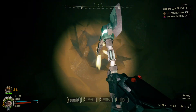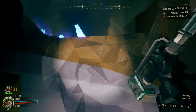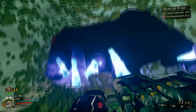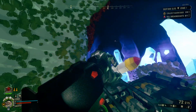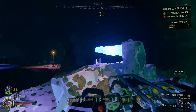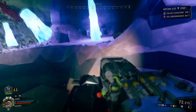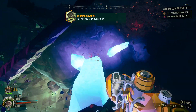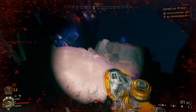I gotta ask — what's everyone's favorite idle reload animation? Like when you're full on ammo and press the reload button. Mine is definitely the Hurricane's — I love it so much. It actually has two: when you're out of ammo he tries to grab one and goes 'oh, I can't grab one.' I can't remember who has the lamest animations, actually.